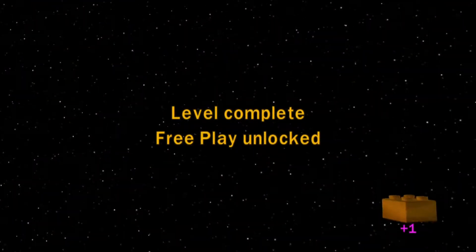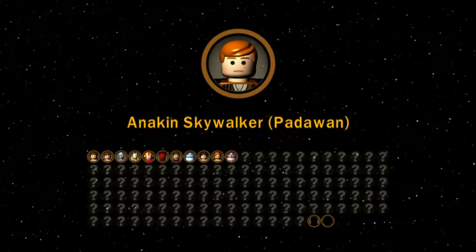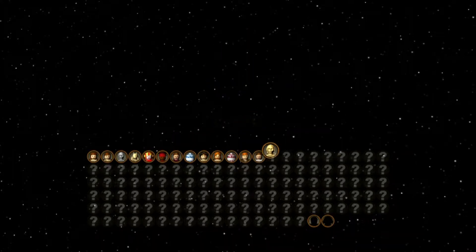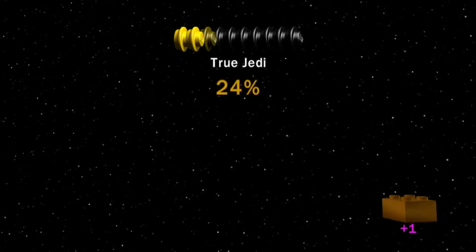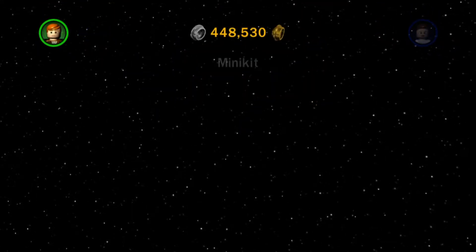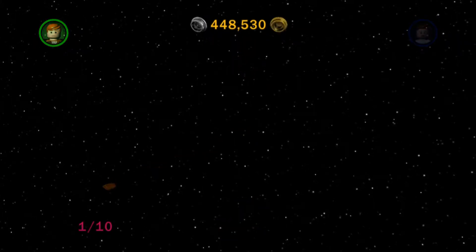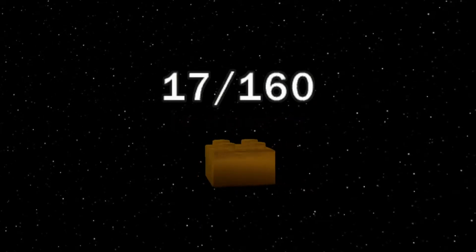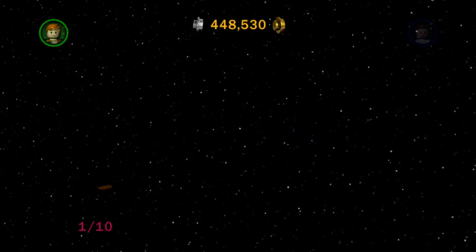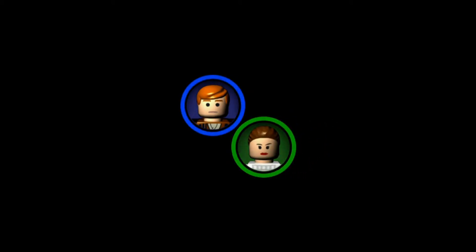Anyway, good news is we did complete the level! We unlocked Anakin Skywalker as a Padawan, Padme in her Geonosis outfit, and C3PO. We also got that True Jedi status - 100%! Our total stud count is now 448,000 studs. We got one mini kit unfortunately, but hey - I can't help it all the time. One gold brick for completing the level, one gold brick for True Jedi. And that is where we're going to end the episode today guys! I hope you enjoyed - if you did, make sure to smash that like button. Thank you for your support on the channel, make sure to subscribe if you're new. I'll see you guys in the next episode, peace out!